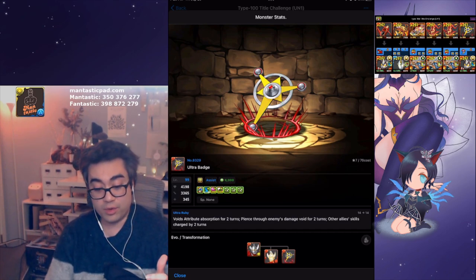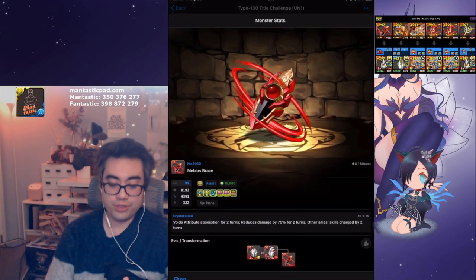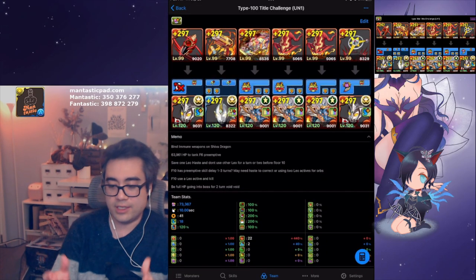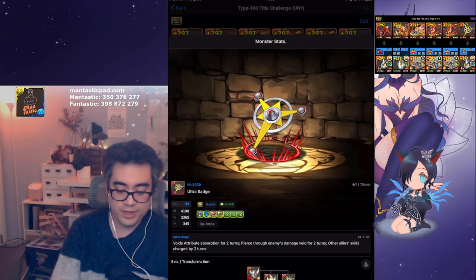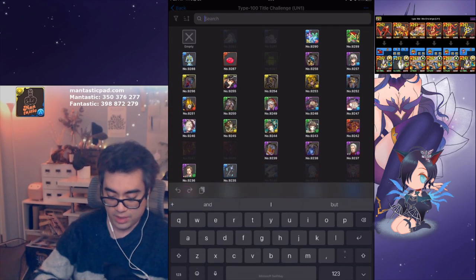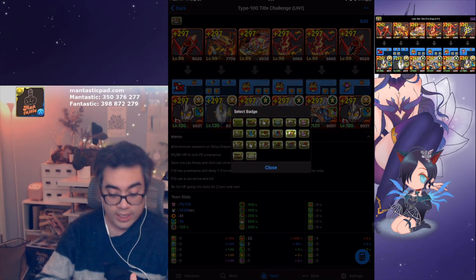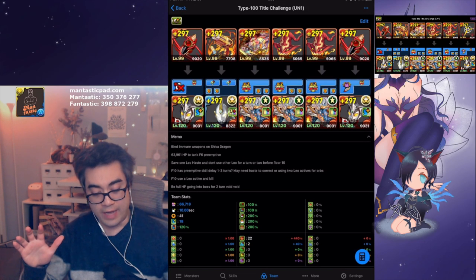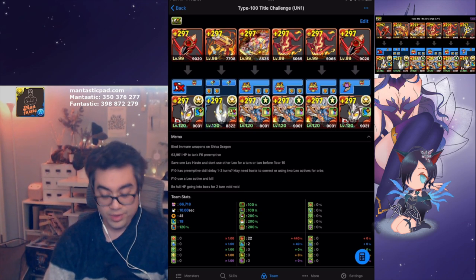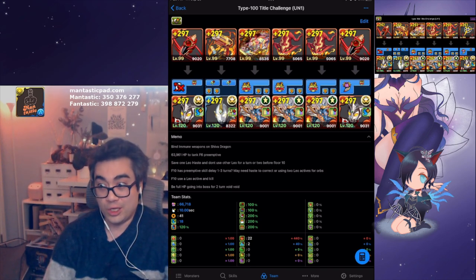Both of these provide two turns of haste, along with two turns of attribute absorption cancellation. You do need to have color absorption cancellation for floor 2, so these are two good options. The awakenings are slightly different — the Ultra Badge gives some Team RCV and Team HP. But let's say you're having a tough time finding the Ultra Badge. You could put a Mebius Brace on, and then your health goes up higher, and then you could change to the RCV badge, because as long as you have at least 63,961 health, you're able to tank floor 6's preemptive.